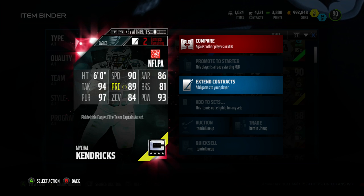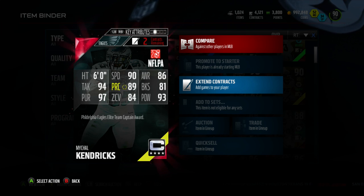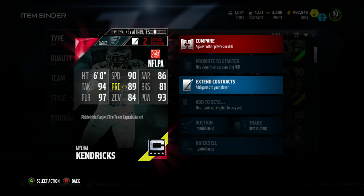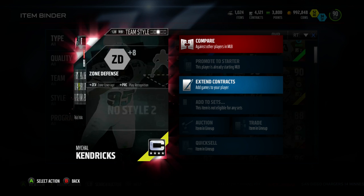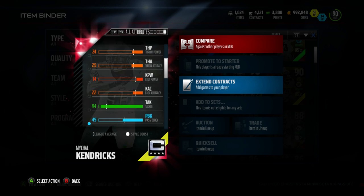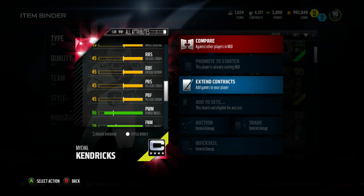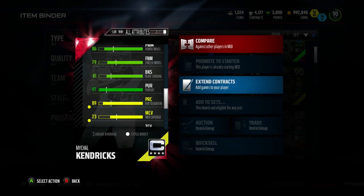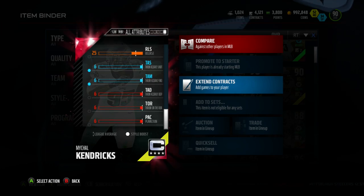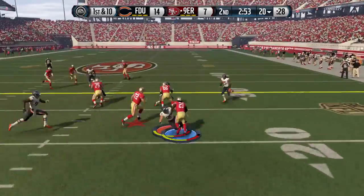Let's go over a couple of the key stats: six foot, 90 speed, 77 strength, 83 agility, 55 catching, 86 awareness, 92 acceleration, 93 jumping, 97 pursuit, 93 stamina, 89 injury. On the back of the card: 94 tackling, 93 power, 86 power moves, 97 pursuit, 73 man coverage, 81 block shed, 79 finesse move, 89 play recognition, and 53 press coverage.